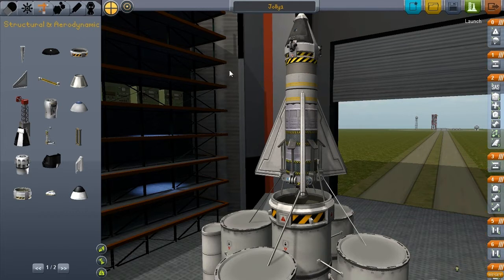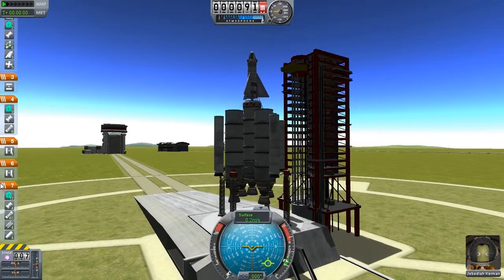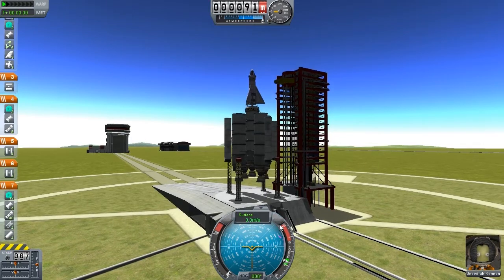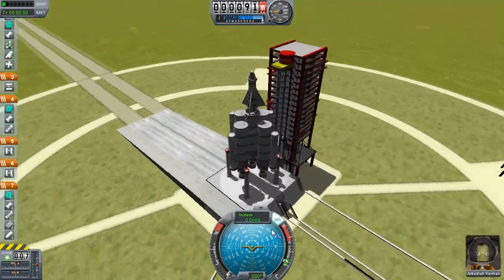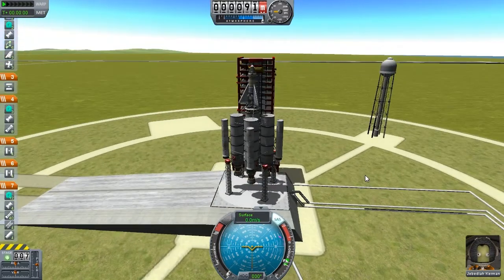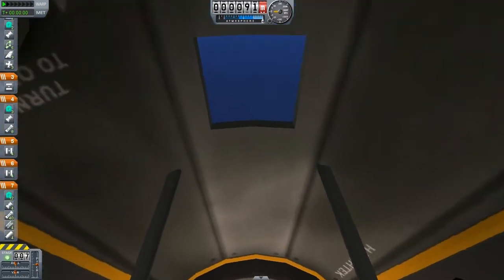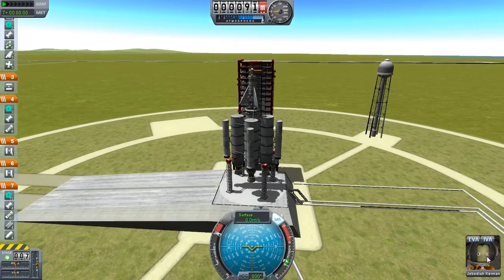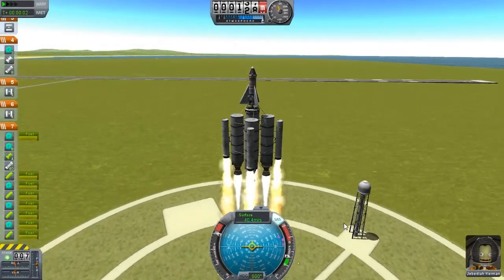There we go, we're at the launch pad - and look at that, it's absolutely massive! First of all we're going to put on our SAS by pressing T, which just stops it from wobbling. That is bigger than what I thought it would be but still that's cool. Let's put the engines on full throttle. You can go in the cockpit and have a look around - there's a window there, the sky. We do have just one Kerbal here - Jebediah. He is the best Kerbal, he's always happy even if you're dying. Three, two, one, go!